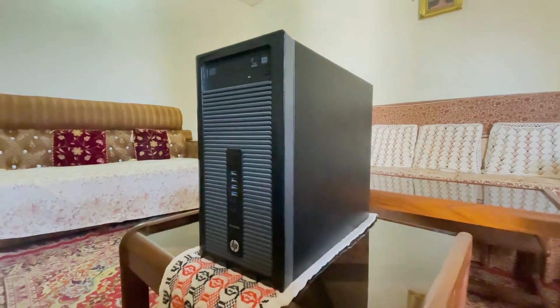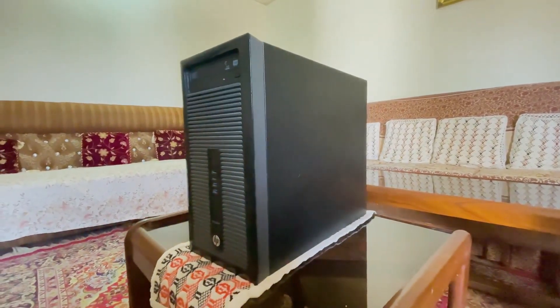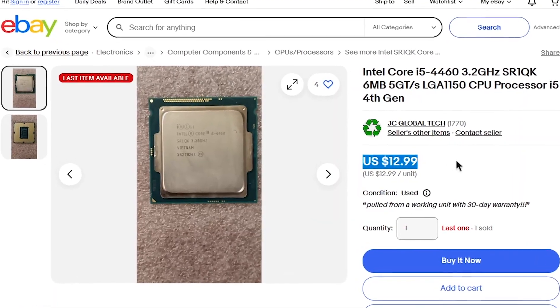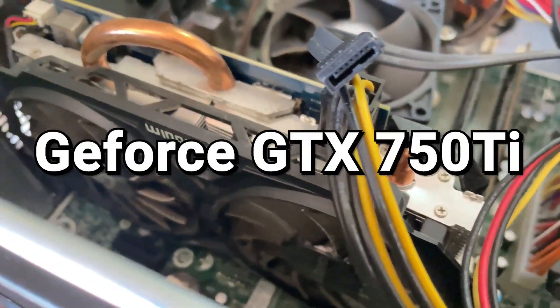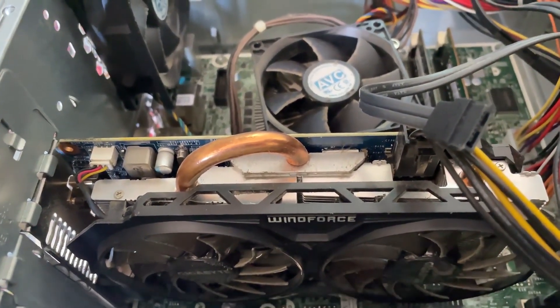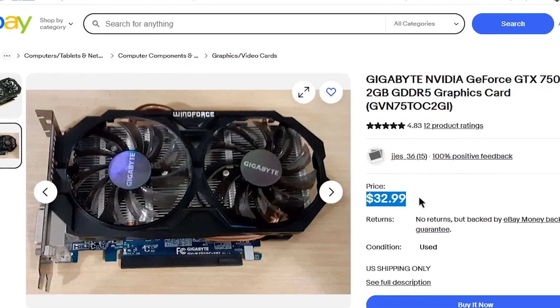This is a $50 PC that I've been using for quite a while now. It's packing the i5 4460, which goes around $13 on eBay, with the WinForce NVIDIA GeForce GTX 750 Ti, which is a 2GB graphics card and goes around $33 on eBay.